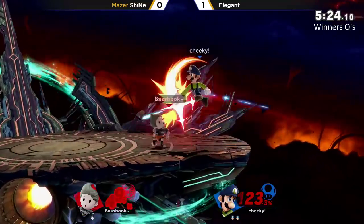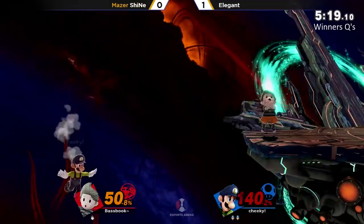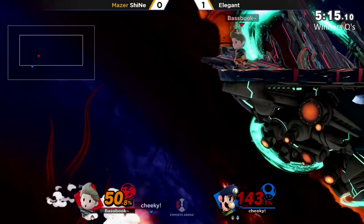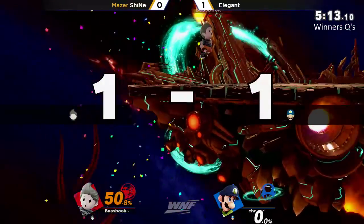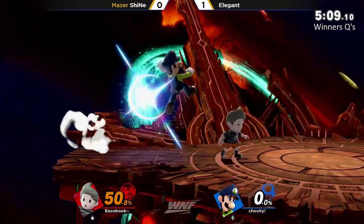Sheenae doesn't want to commit to going that far offstage — he knows how good Elegant can be at getting reversals. Instead just opting to safely go for it, similar to using Nikita: if he can catch Elegant out of his jump, if Elegant doesn't have a jump right here, he's dead. That's what Sheenae has been looking for.